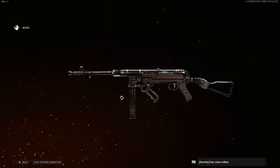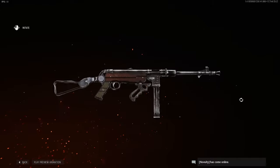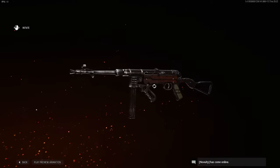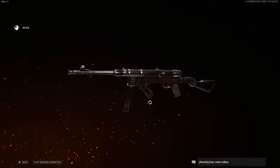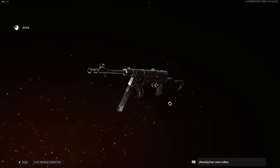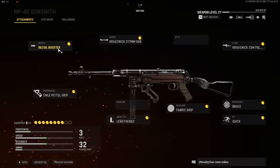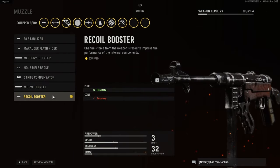First off we have the MP40, probably the best submachine gun in the game. Every other sub doesn't really compete with it — the MP40 is just really good up close, long range, medium range, the damage is awesome. It's just a really good gun.